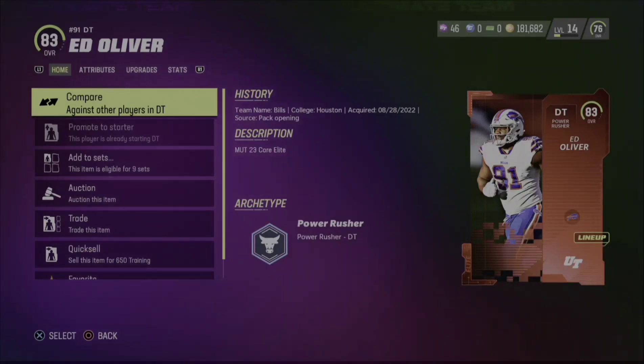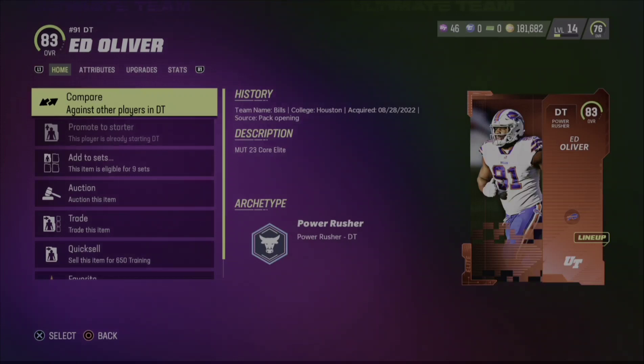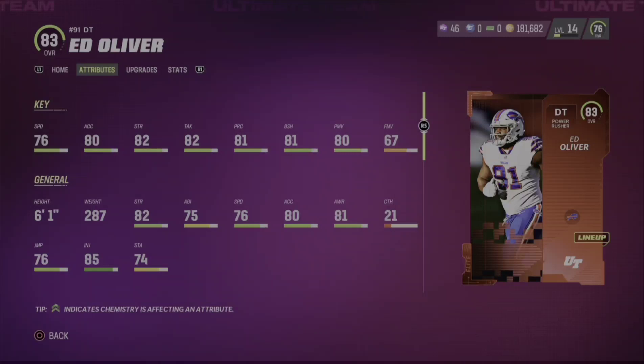Welcome to the very first Madden 23 player review and we are starting things off with Ed Oliver. I got very lucky in a recent pack opening — I did pull Ed Oliver, and as tempting as it was to sell him at the time, he's only going for like 18k, which is not bad, but I decided to do a review on him. So let's get some stats going.